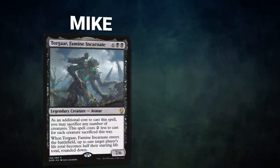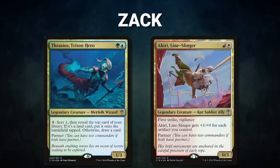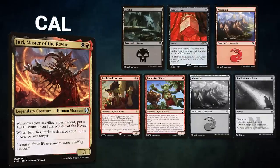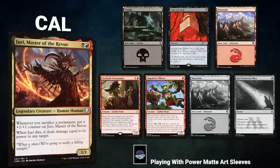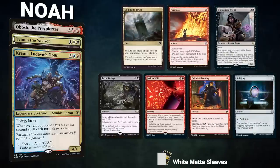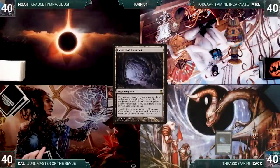In Game 2, Mike brings back Togar. His opening hand contains a Swamp, Stinging Study, Chrome Mox, Lotus Petal, Mana Vault, Culling the Weak, and his London Mulligan is a Wishclaw Talisman. Zac brings back Thrasios and Akiri — his opening hand contains a Gemstone Caverns, Sol Ring, Chrome Mox, Swords to Plowshares, Metamorphose, Chain of Vapor, and a Transmogrify. Cal brings back Juri — his opening hand contains a Swamp, Imperial Seal, Mountain, Dockside Extortionist, Impulsive Pilferer, and his London Mulligans are a Mountain and a Red Elemental Blast. Noah brings back Chrom and Tymna — his opening hand contains a Command Tower, Pyroblast, Opposition Agent, Toxic Deluge, Jeska's Will, Faithless Looting, and a Sol Ring. Mike gets to start us off. But Zac has a pregame action and puts Gemstone Caverns onto the battlefield with a Luck Counter, exiling Transmogrify.